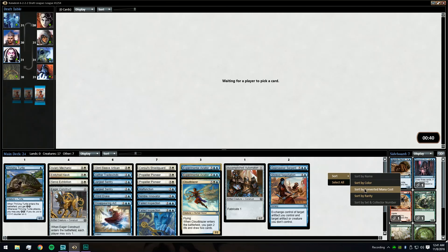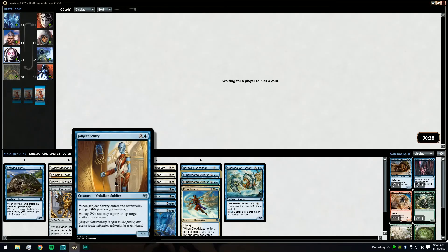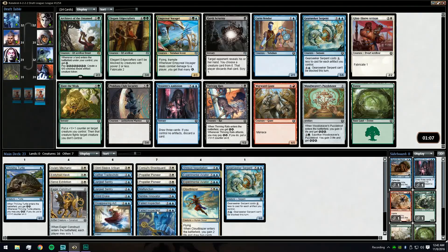Get the Hermit out — not playing this Automaton. We just want Gear Seeker Serpents. Here's a Gear Seeker Serpent as well as a Glint Sleeve. It's possible we want the Glint Sleeve a little more. Our three-drops are very solid. We definitely want another Gear Seeker Serpent but we'd also like another Glint Sleeve, so we're going to take the card we definitely want over the one we would like.